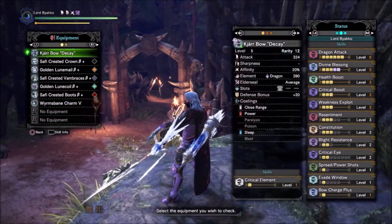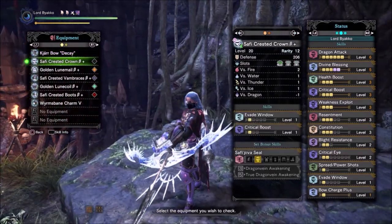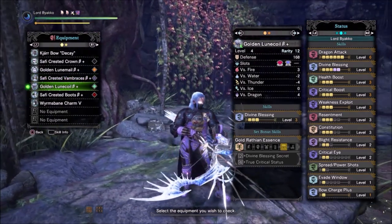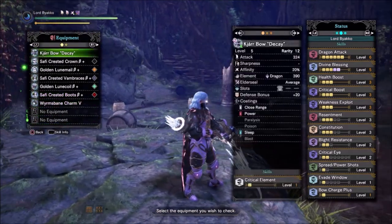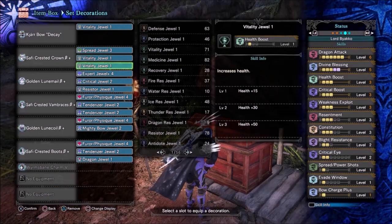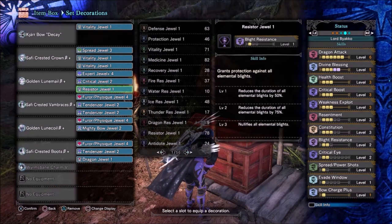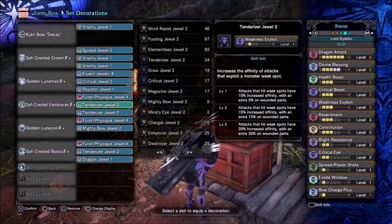This is probably the best survival bow build you can get without sacrificing too much damage. In order for this build to work and for you to hit 100% Affinity on weak spots, you need to augment the weapon for 1 Affinity and then 2x Element. You also have to run at least 2 points in Critical Eye to reach 50% Affinity. The 2 sets actually work hand in hand, because you'll be taking chip damage with Safi'jiiva, and as a long-ranged player you're more than likely going to cart with just one hit — that's where Divine Blessing comes in to try and mitigate that damage.